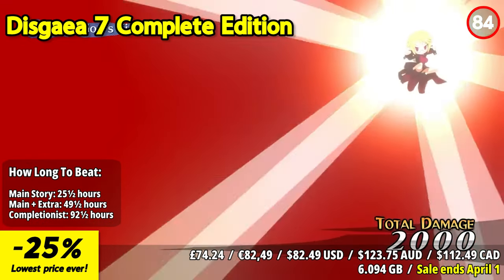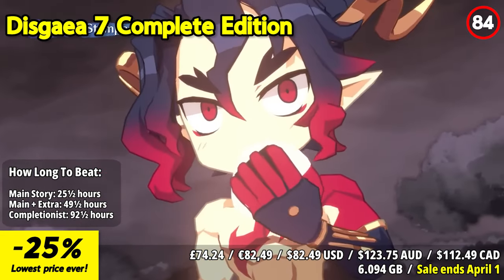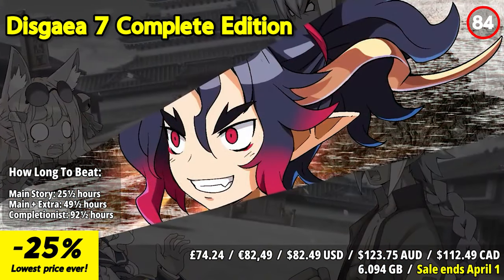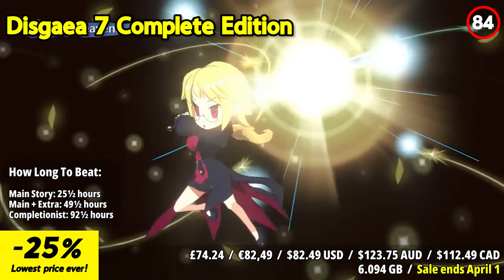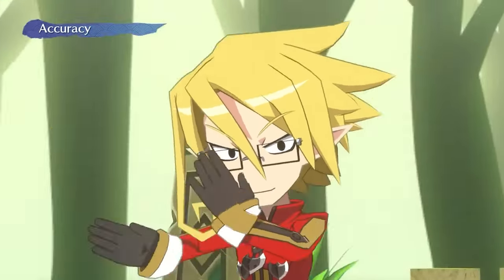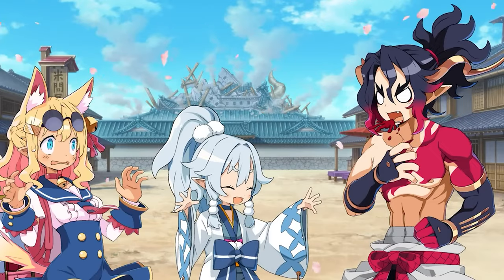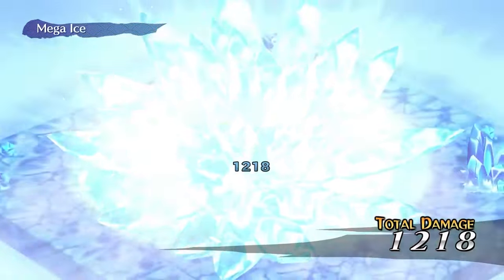Disgaea 7 Vows of the Virtueless steps you into the shifting demonic realm of Hinomoto, where the era of noble warriors is waning. Amidst the chaos, the indolent warrior Fuji and Bushido enthusiast Pirelica forge an unlikely alliance, challenging a tyrannical regime and unraveling the essence of honor and redemption. This sprawling SRPG adventure introduces exciting features like jumpification, hull mode, item reincarnation, and an enhanced auto-battle system. Engage in online ranked battles with over 40 character classes at your disposal. Customize your team for a truly personalized experience. Disgaea 7 transcends its predecessors, offering a grander and more enriching journey.